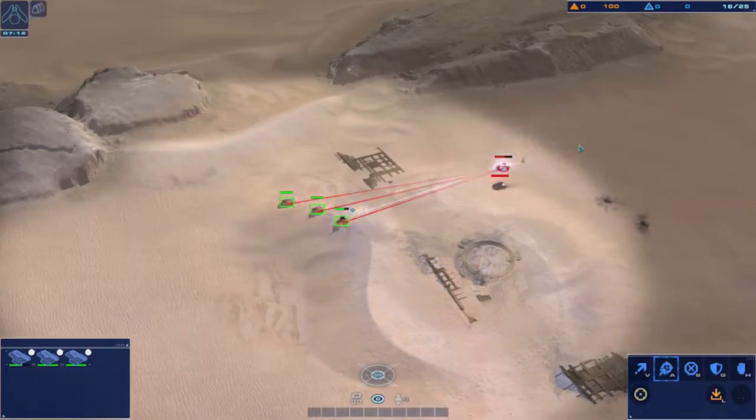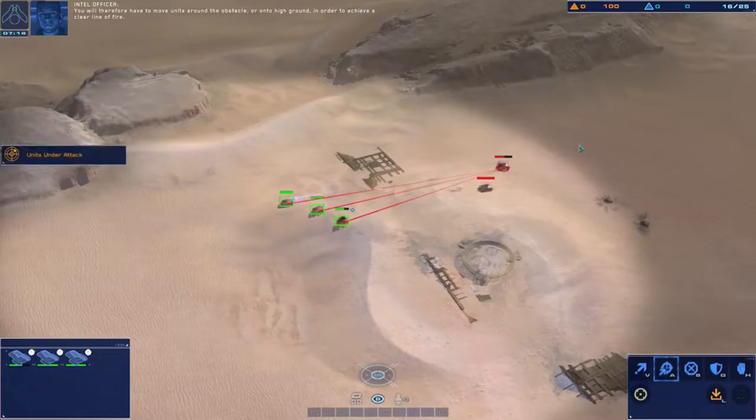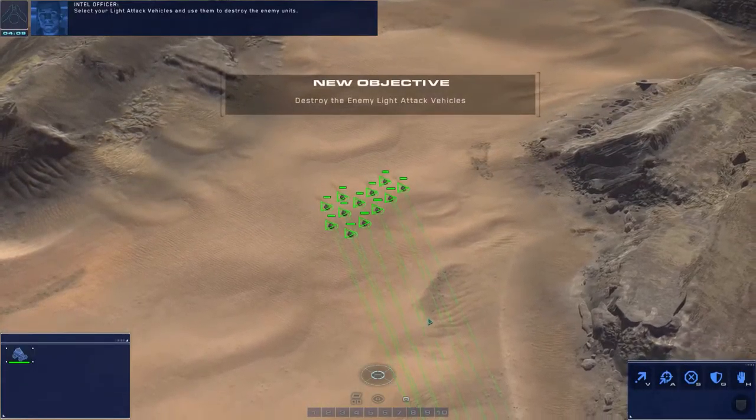This indicates that high terrain or an obstacle is blocking the unit's line of fire. You will therefore have to move units around the obstacle or onto high ground in order to achieve a clear line of fire.